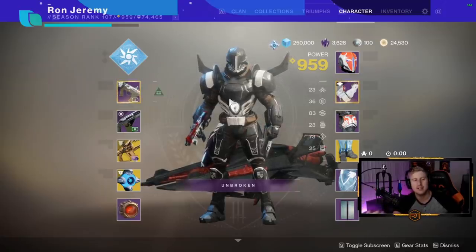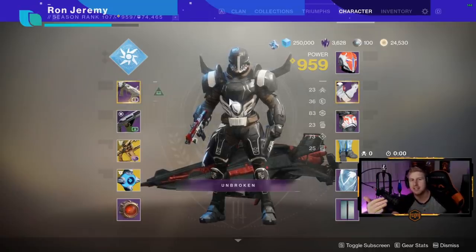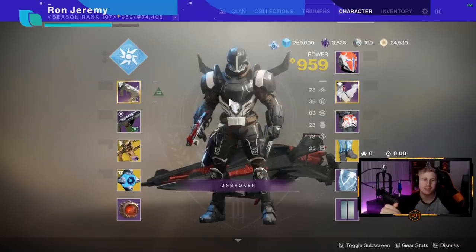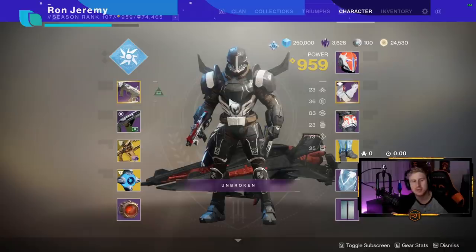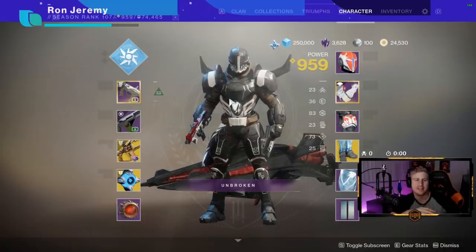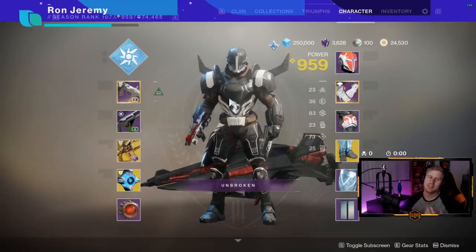The number one thing I've done to combat this is I slapped on an SMG and accepted that range is not going to be on my side. So I put on an SMG, I put on these Peacekeepers because they basically give you max stats on your SMG, and then I ran around and got in people's faces and put a few things together.